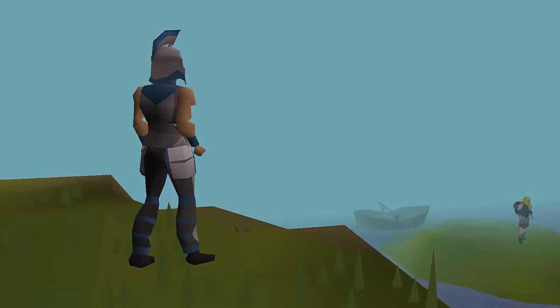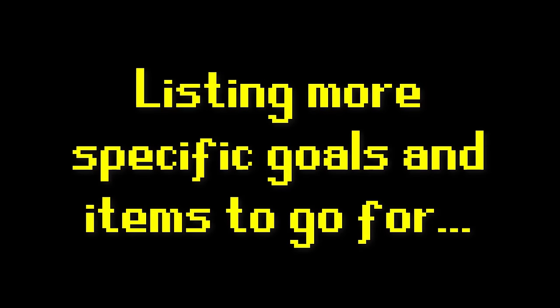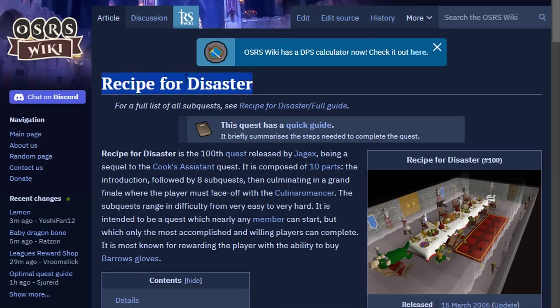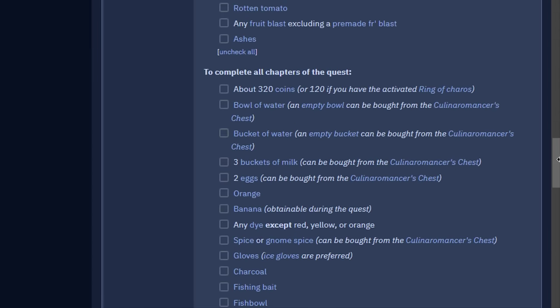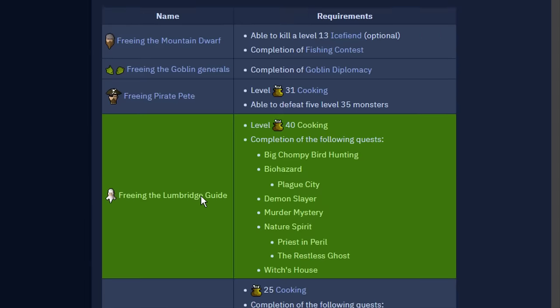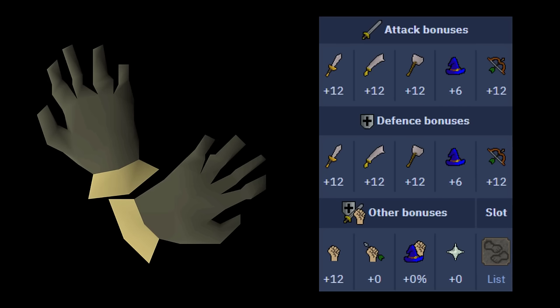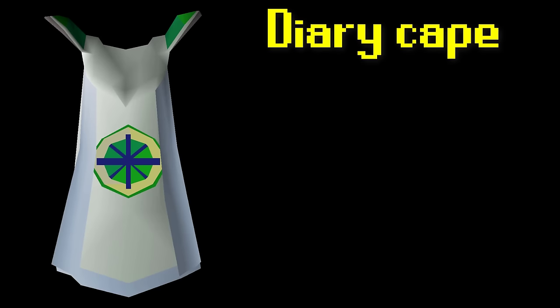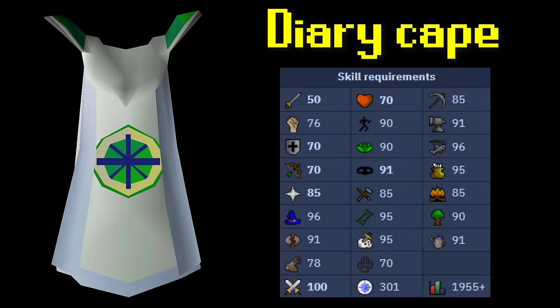Since combat is a huge part of the game, a lot of your goals will be based around gear upgrades. A very notable goal for newer players is Barrows Gloves — you get these from completing the Recipe for Disaster quest, which has a bunch of subquests with their own skill requirements. It's a great goal because it takes some time but it's not unrealistic, and you'll complete so many quests and gain so many levels along the way. Quest Cape is another good goal — you have to complete every quest for it. The Diary Cape is a step up from the Quest Cape because you need the Quest Cape for one of the diary tasks, and elite diaries have much higher requirements than any quest.